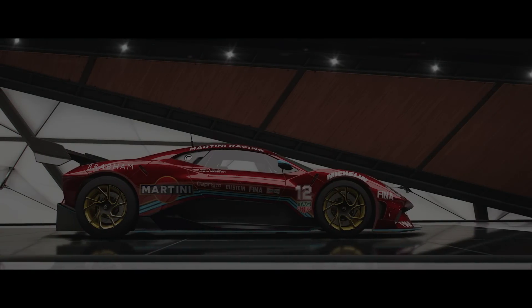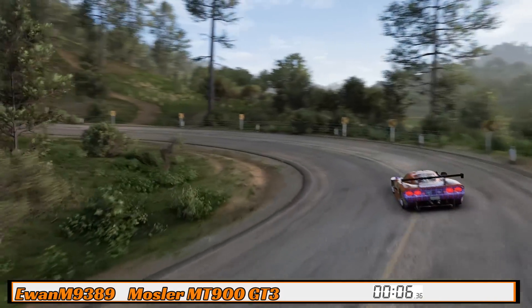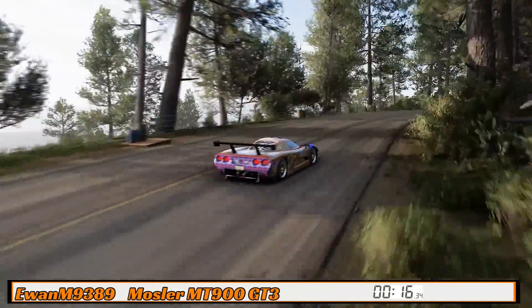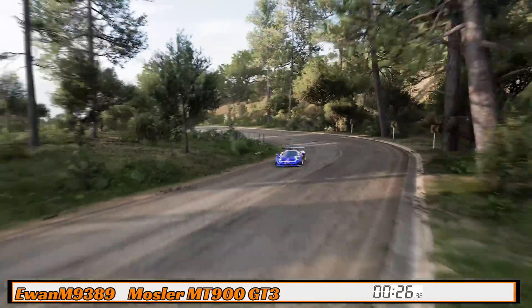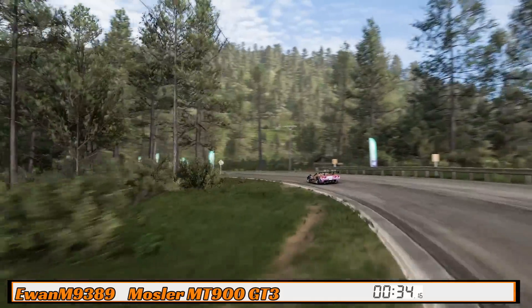We have things like the Brabham BT62 — incredibly quick cars. Ewan is driving the Mosler MT900 GT3. It is the least powerful vehicle here with 520 horsepower, by far the least powerful car running up the course. It is a very grippy car though — the Mosler is easy to drive quickly, with tons of downforce and huge corner speeds. The main concern for the Mosler is acceleration and straight-line speed on the hill climb stage.